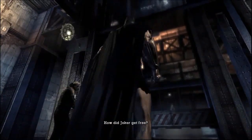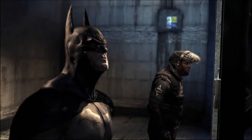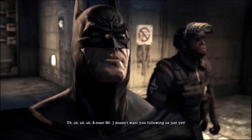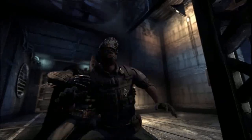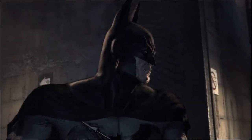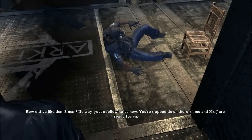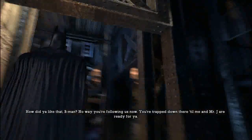Stupid, unreliable — how did Joker get— Be quiet. What's going on? B-Man, Mr. J doesn't want you following us just yet. Get down! What the hell happened? How did you like that, B-Man? The way to follow us now — you're trapped down there till me and Mr. J are dead.